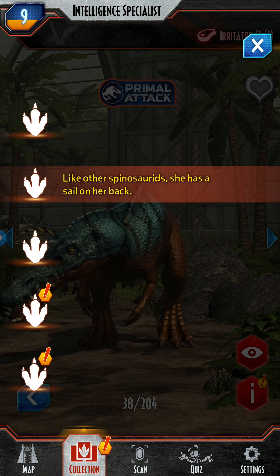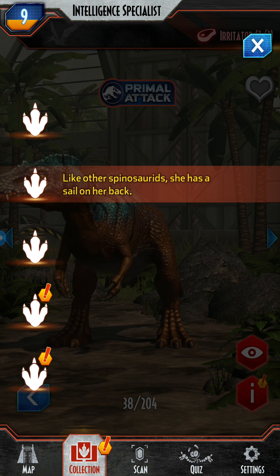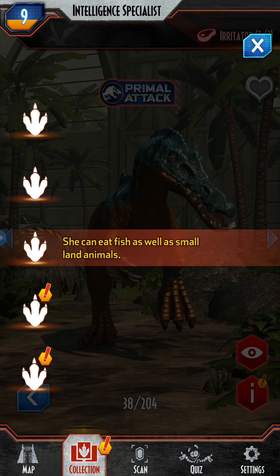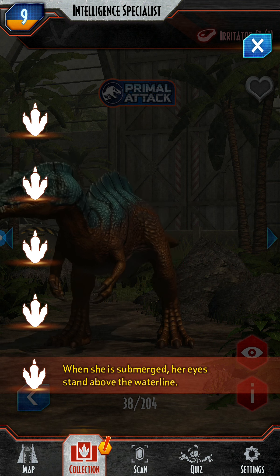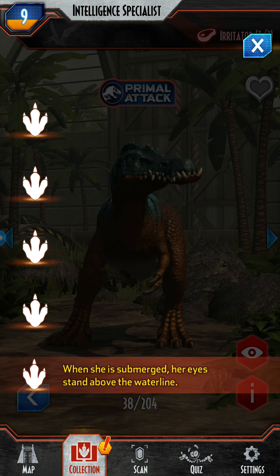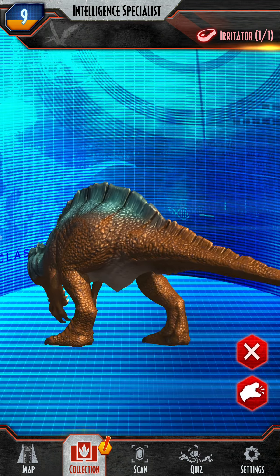I can totally see that. In between she can eat fish as well as small prey. One of the smallest known — are eggs. When she's submerged, her eyes stand above the waterline. This is sick!